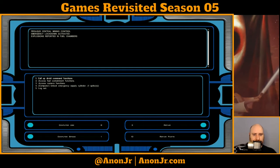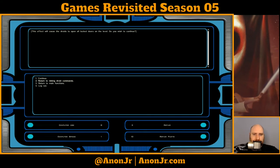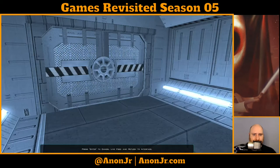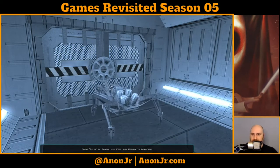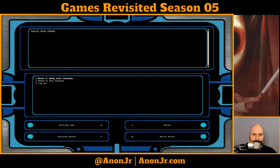Now we're at the central mining control. Call up droid command functions. Add other droids to droid mining protocols. Cancel all droid mining functions on organic. Reassign droid mining protocols to mine sealed doors. Let's do that. This effect will cause the droids to open all locked doors on this level. Yes! That's less hacking I gotta do. Not entirely sure how they managed it, but okay.